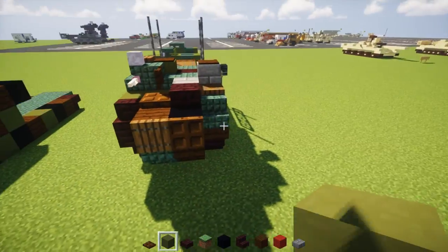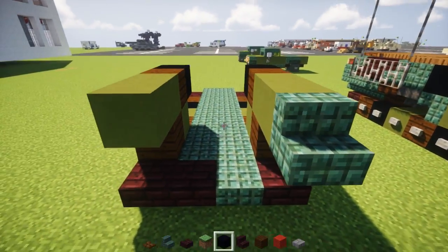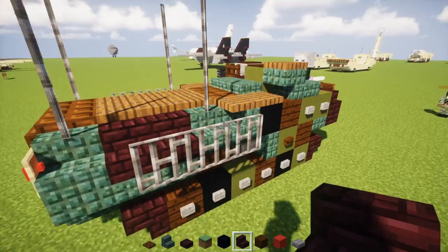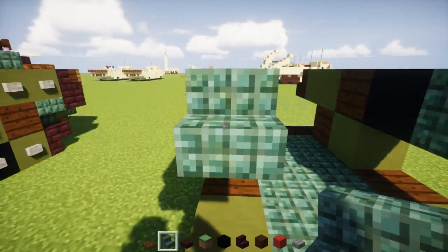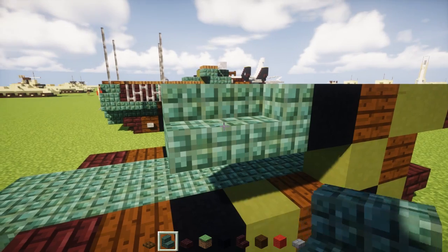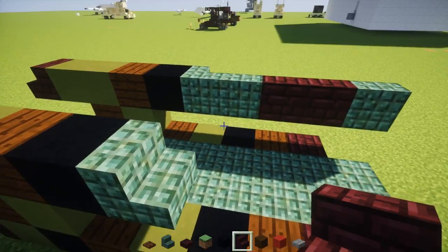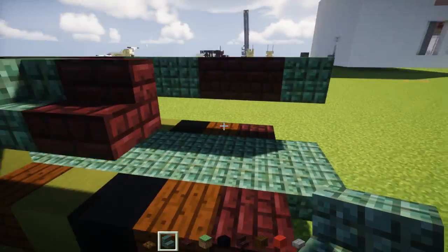In the front of that we're going to take dark prismarine stairs on the right-hand side and nether brick stairs on the left-hand side. This is going to be a bit tricky since there are so many blocks going on. So we're going to take dark prismarine stairs and add one here in the back of this black concrete. For this side we're going to have one dark prismarine stairs, then two nether brick stairs, and then one dark prismarine. While the other side we're going to take nether brick stairs like that, and then three dark prismarine stairs.